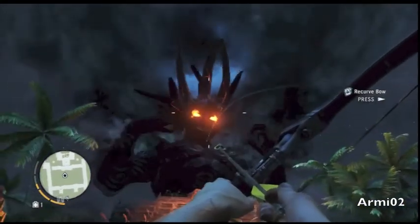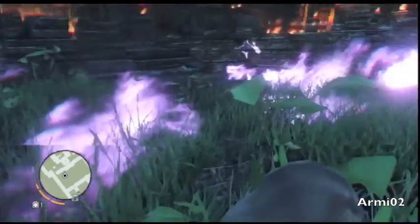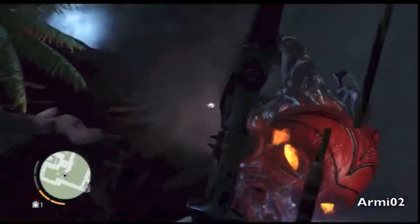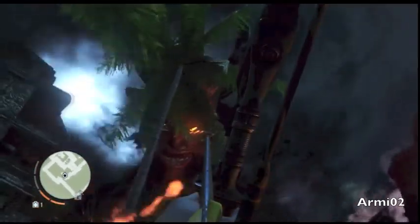So I have to defeat the Ink Monster — R1 to draw arrow, L1 to fire. It's like a normal arrow, Square. Stop burning me — yes, I have to hit the face. That's what I have to do, I have to hit the face.